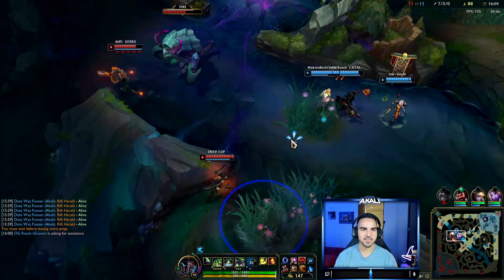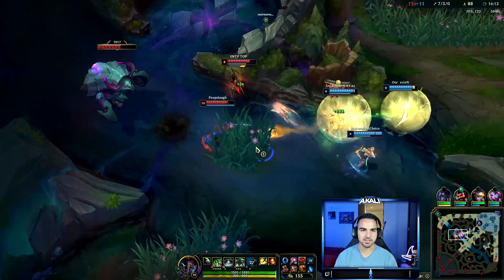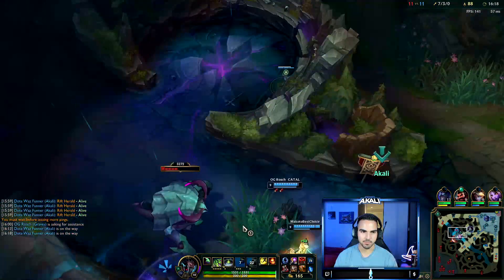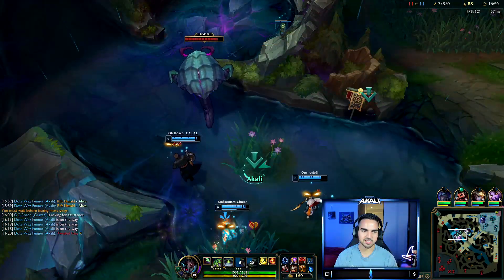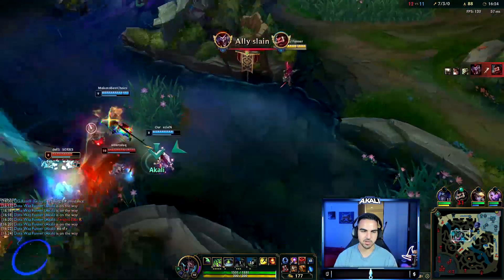Alright, that didn't work out. I think we kind of need to just wait for our team — they're taking a very long time to do anything. But the fact of the matter is we can't be jumping in without them. I'm running back to help. TF's ult is down this time. No TF ult — but Shen's here, so honestly it should be fine.